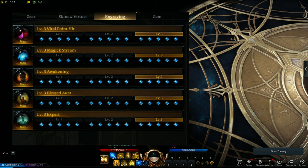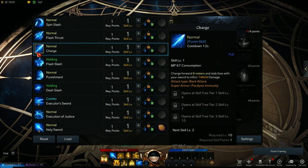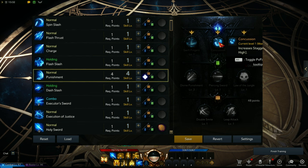Now that we're done with engravings and stats, let's talk skills. We're only going to discuss the important skills; if you have questions on skills not mentioned, please comment below. The first skill is optional — Charge. It's your mobility skill; you use this when your dodge is on cooldown. Use it at level 1, but if you can reach at least level 4, add Excellent Mobility. Next optional skill is Punishment — only use this if you need more stagger. The level 4 augment, Concussion, will give you more stagger. For the rune on Punishment, you can use Overwhelm.